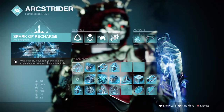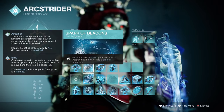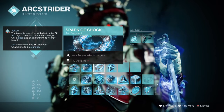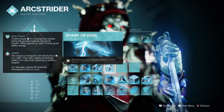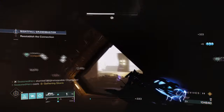For Fragments, we have Spark of Recharge, where while critically wounded, your melee and grenade energy regenerates by 400%. Spark of Beacons, where while being amplified, your ARC special weapon final blows blind targets. Spark of Shock, where your ARC grenades jolt targets. And Spark of Ions, where defeating jolted targets generates ionic traces. Having Spark of Beacons is a must for the build as it will allow you to blind targets from each special kill made.